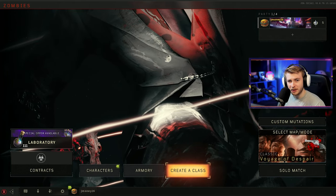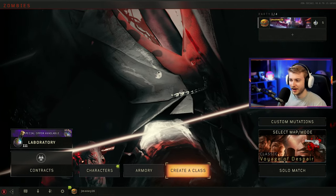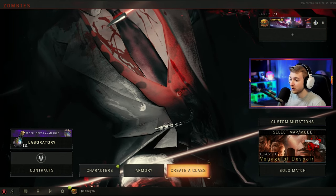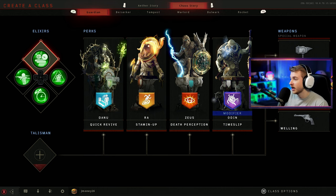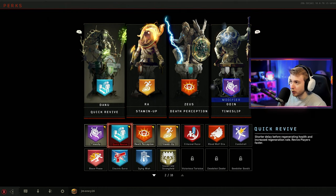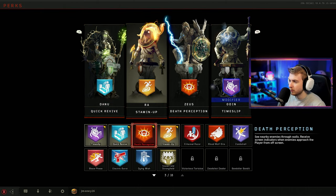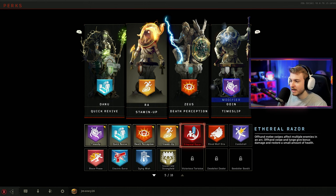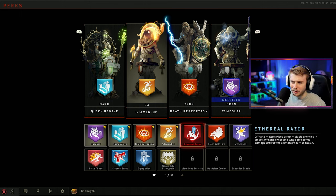I did play a little bit of BO4 when it came out — I played the multiplayer for about a month and then stopped. I didn't really touch the zombies, so I'm very new to it. I don't know what a lot of this is. I briefly went through and looked at the perks. We're going to have quick revive. I'm not sure about stamina up. I want to try out the new perks. There's one that's like a melee perk where your melee swipes affect multiple enemies in an arc, with two different swipes and a lunge bonus.